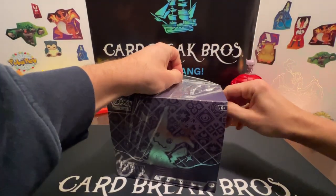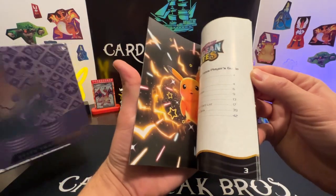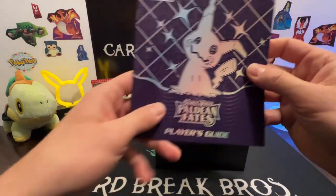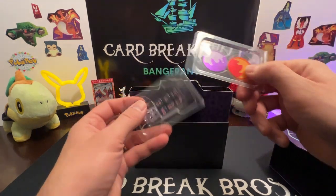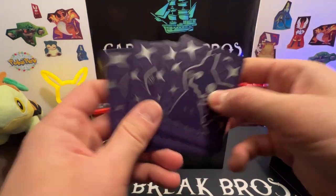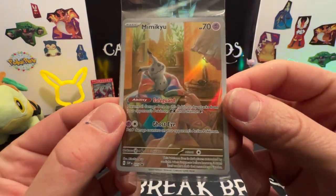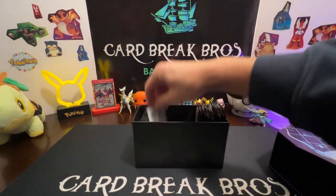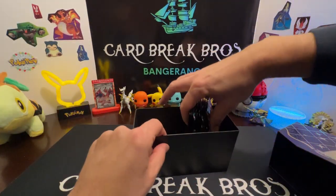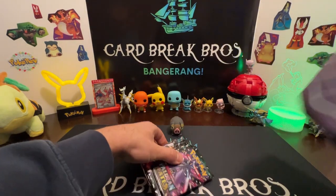Hope you guys are going to enjoy it — we know we will. Let us know down in the comments if you guys have started collecting this set yet and what kind of hits you've gotten. Got your booklet checklist showing all the different cards in the set. Pretty cool typical ETB box — got your damage counters and dice, purple dividers, Mimikyu promo in the blanket, super cool. Code card, sleeves — really neat Mimikyu sleeves — and then your brick of energies and obviously all our packs of cards.